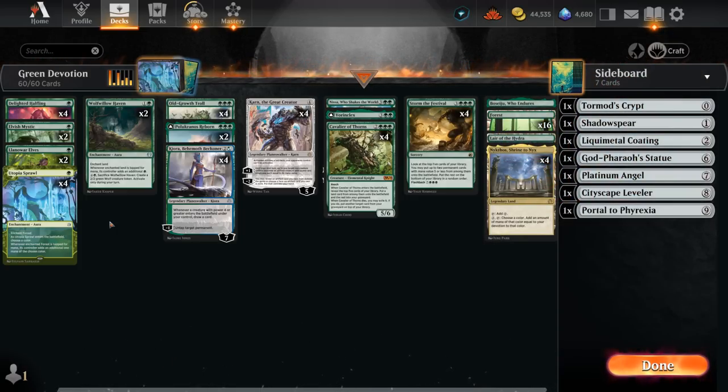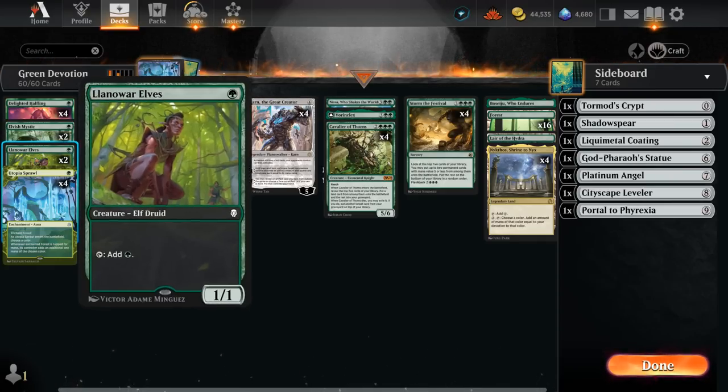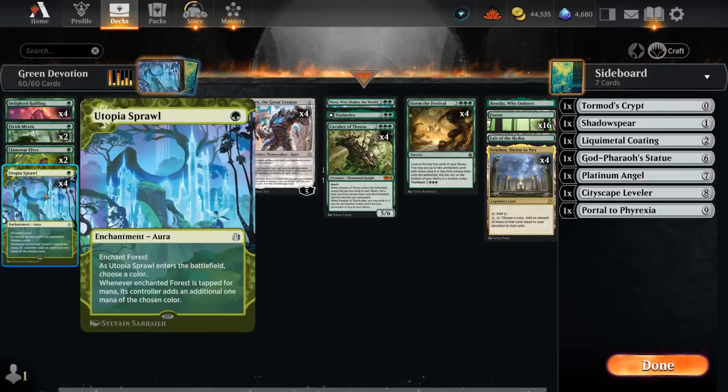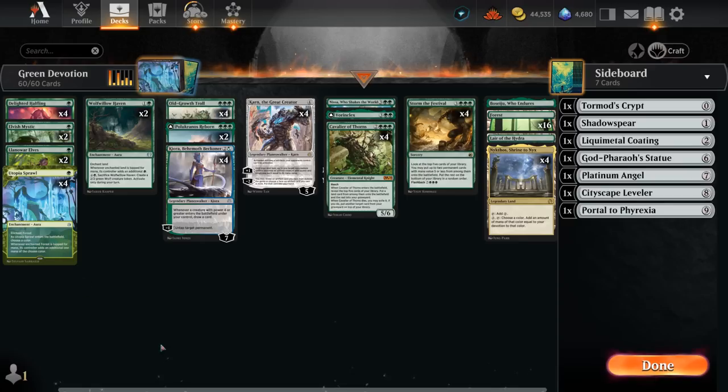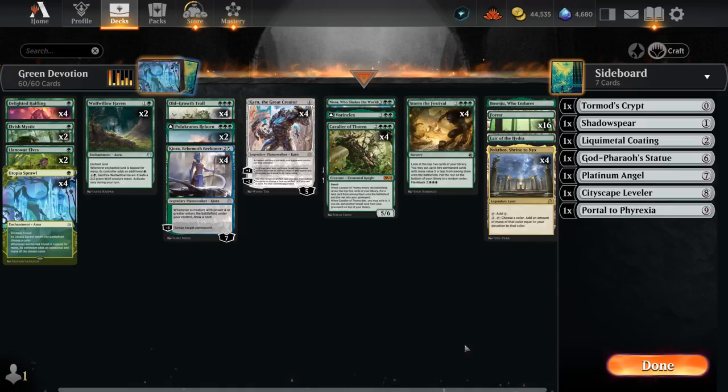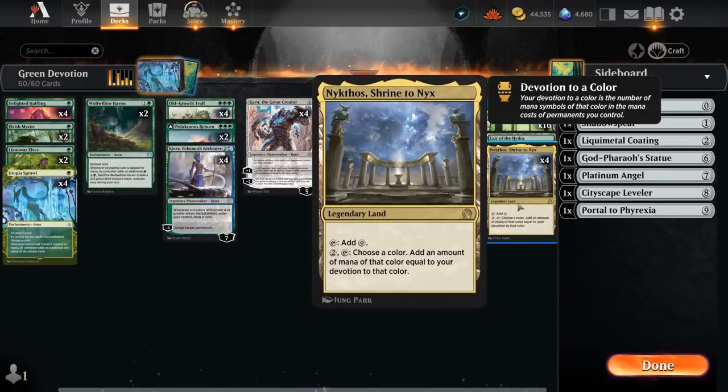Since Orcish Bowmasters got nerfed, one-toughness creatures are back on the menu, so we can fit in Elvish Mystic and the Llanowar Elves in this Green Devotion strategy, which also gets to play with Utopia Sprawl — probably the best addition in Historic from the Enchanting Tales from Wilds of Eldraine. It's awesome in a ramp deck, especially in Green Devotion, where it increases our devotion, is harder to interact with than our various one-mana elves, and can be untapped with Kiora to generate even more mana. One of the centerpieces is Nykthos, Shrine to Nyx, which counts devotion to green and generates a huge mana advantage.